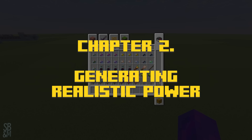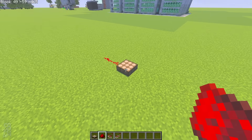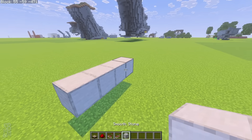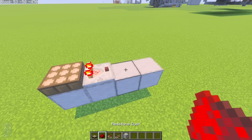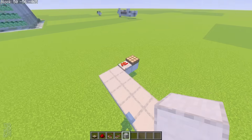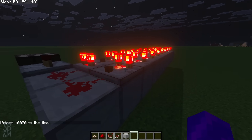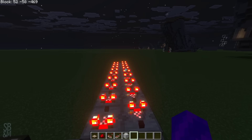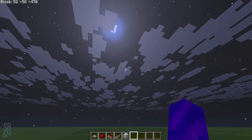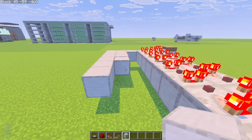There is only one redstone block which is actually realistic and it's the daylight sensor, because it's basically just a solar panel which we have in the real world. Because it's daytime, this is getting powered, which means we can essentially do what we do in the real world — just put it straight into a battery. So this is basically going to be our electric grid. We have a daylight sensor and then a comparator reading it, fed straight into a repeater. When we switch it to night you'll see this stays lit up, then slowly gets darker and darker before turning off, but there was a lot of power left in the system even after the sun was gone.